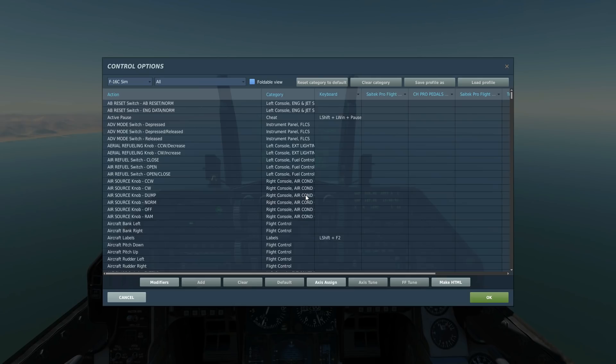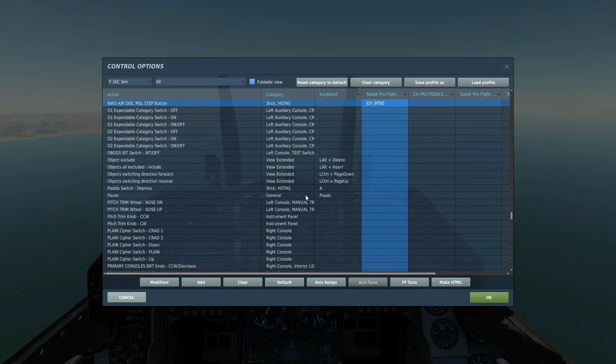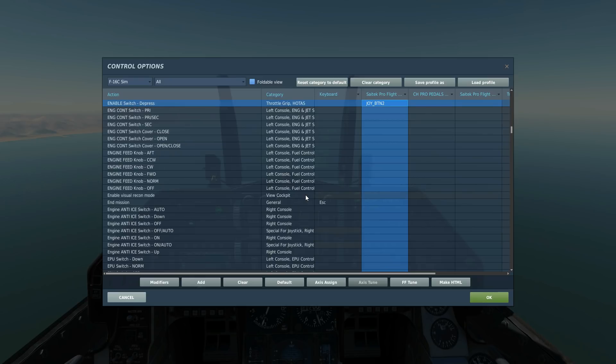Let's look at today's controls. To fire the weapon, we push and hold the weapon release button. We can use the nose wheel steering button — if we press it quickly it steps between stations of the type we've got selected. To change the missile type selected, for instance if we had AMRAAMs on as well, we'd push and hold this button and that would swap between AMRAAMs and Sidewinders.